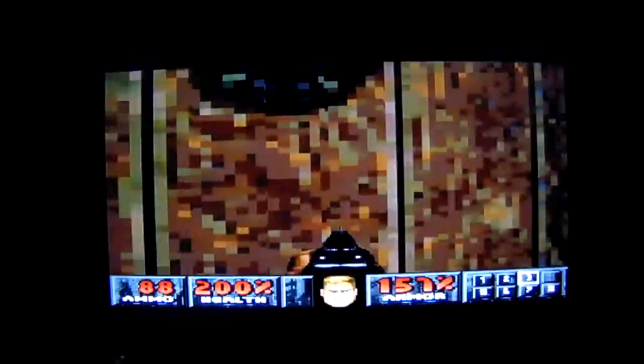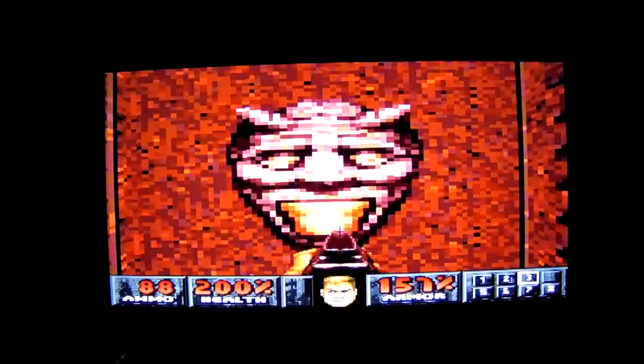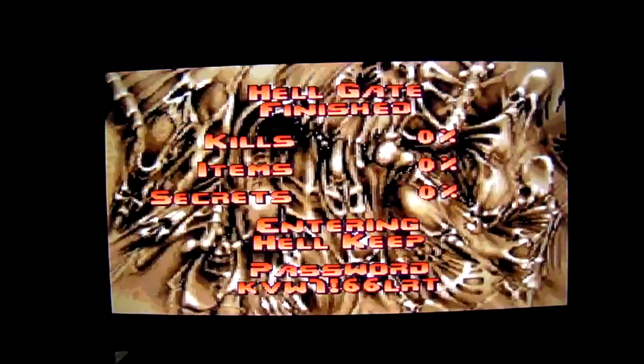How am I going to get out of here? Oh, I forgot about this Switch. This Switch opens up this door, which leads us to the exit. Hellgate finished! And now we're going to enter Hellkeep! We've already completed the Deimos section. Now we're going to go through the Inferno section!